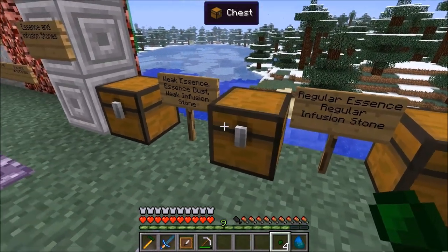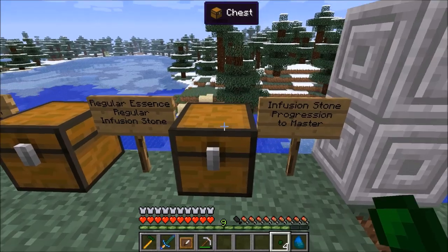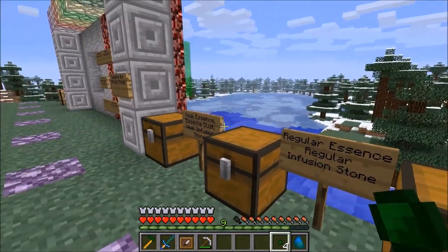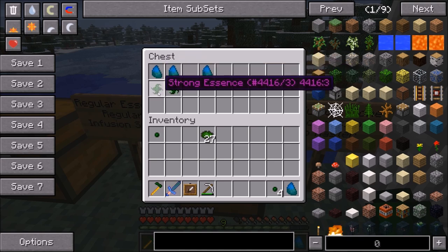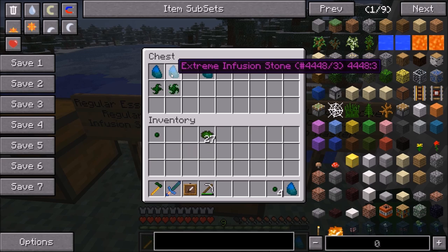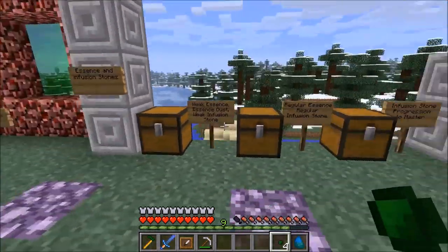With the regular Infusion Stone, you can take four Weak Essence and turn it into regular Essence. The progression through the tiers goes like this: there's the Weak Infusion Stone made from Essence Dust; the regular Infusion Stone made from Weak Essence-tiered essences; the Strong Infusion Stone made from regular Essence-tiered essences; the Extreme Infusion Stone made from Strong Essence-tiered essences; and the Master Infusion Stone, which can be used to create all of the essences. Note that each stone can only upgrade its specific adjacent tier.